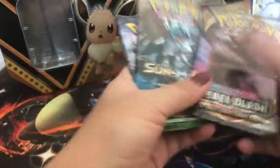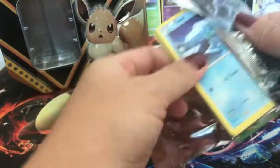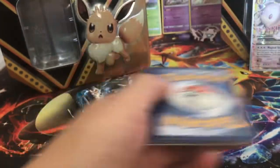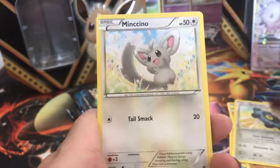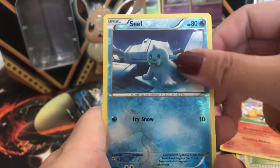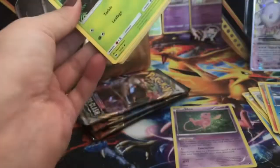Darkness Ablaze, Rebel Clash, Sun and Moon, and Fates Collide. If we can pull a Fates Collide Umbreon, that'd be really cool — that'd be sweet! Here's a code card. We got a Shield, Burmy, Larvitar, Bronzor, Minccino, Old Amber Aerodactyl, Scorched Earth, Brazen Seal, and a Mew Hollow — oh, that is cute, that is really really cute. I love Mew Hollow.